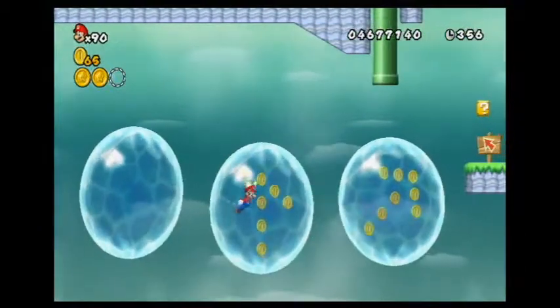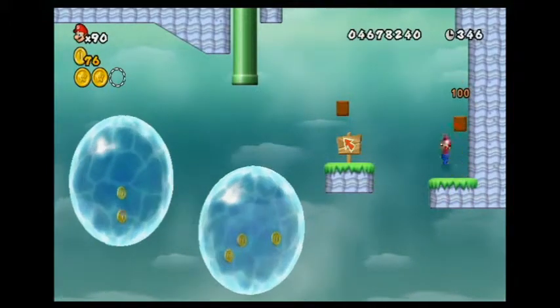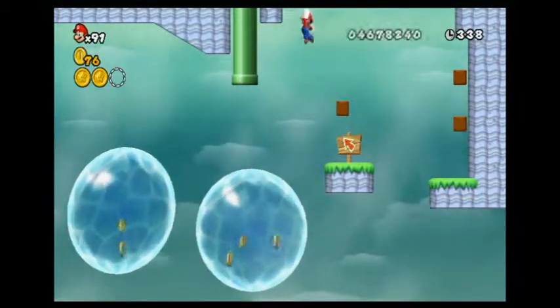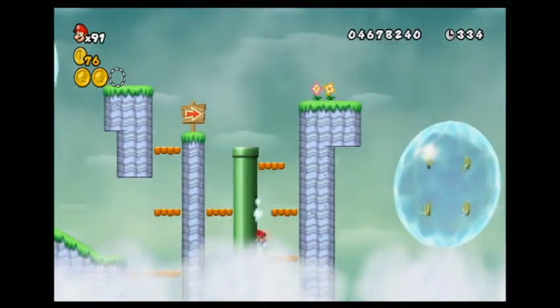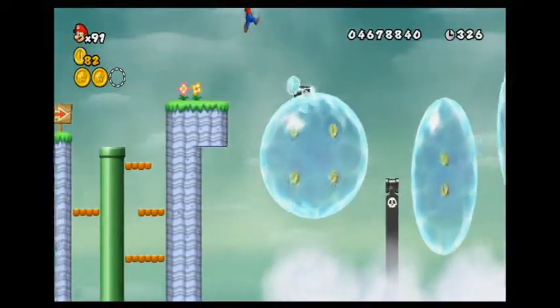Just one more star coin in this stage. There's that secret block and an extra 1-up — that's nice. Is there anything down here? When you spin in certain places, that's what causes those coins to appear.